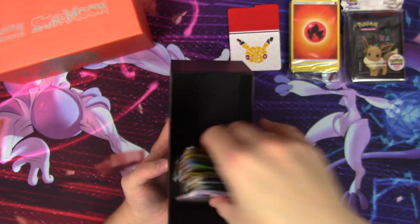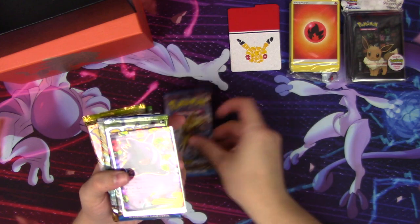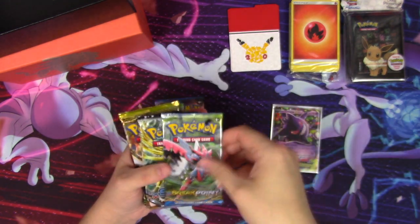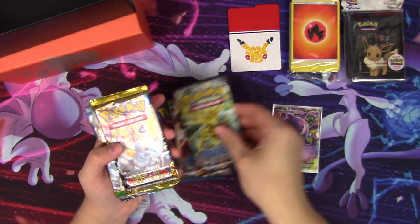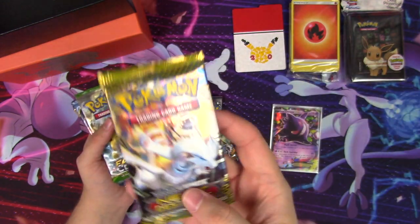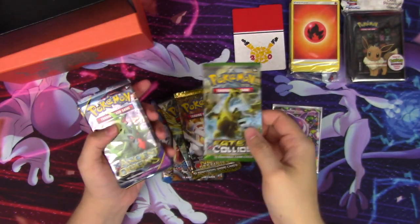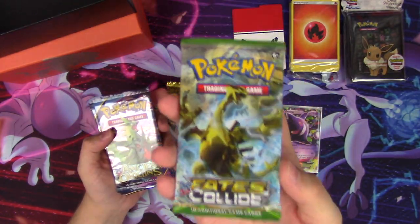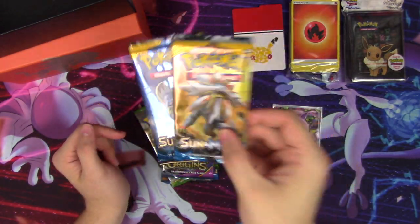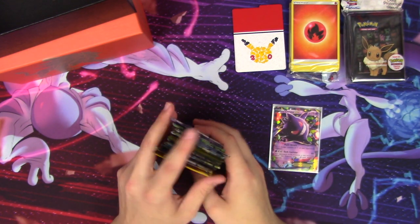Let's pull all these packs out. Our packs: we have a Breakpoint, our random EX is going to be a Gengar from Phantom Forces, another Breakpoint, a Steam Siege, another Steam Siege, a Next Destinies booster pack which is a great throwback pack, a Fates Collide, Ancient Origins times two, and Sun and Moon times two — ten booster packs, and a great selection at that.